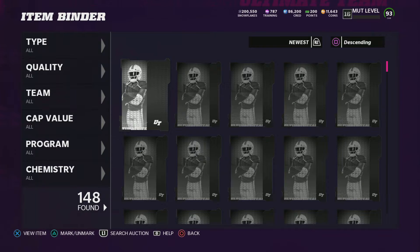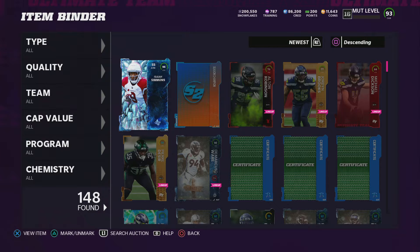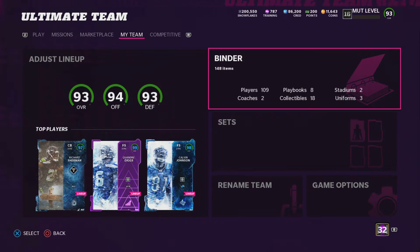As you can see, I've done about five pulls and I pulled the 96 Isaiah Simmons. Now I'm going to show you guys how to do it. Basically, you're going to need some coin to start.